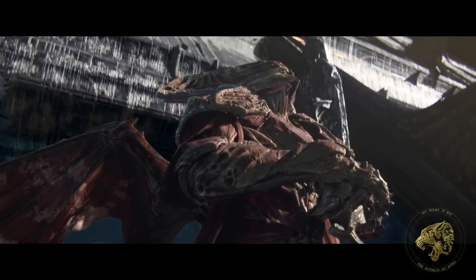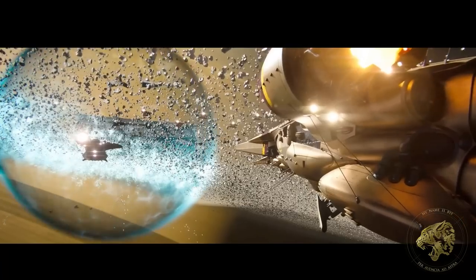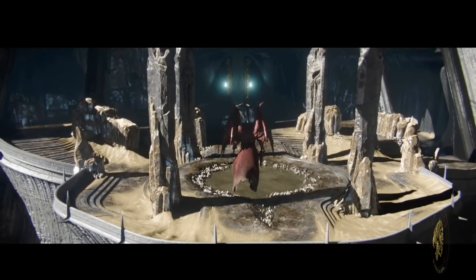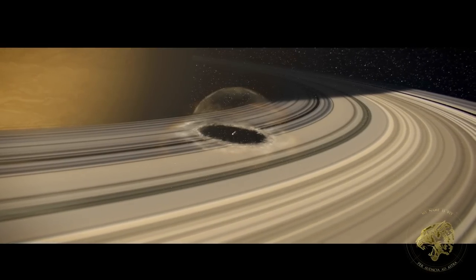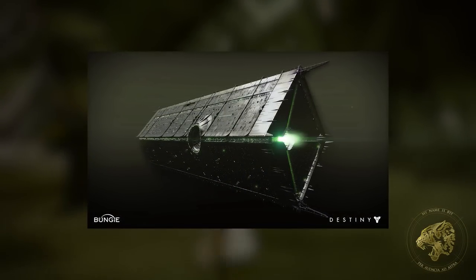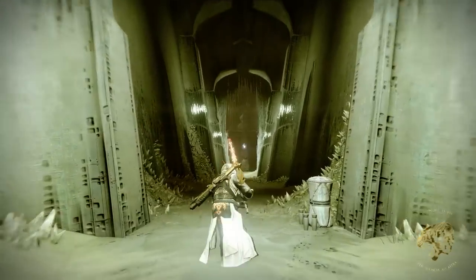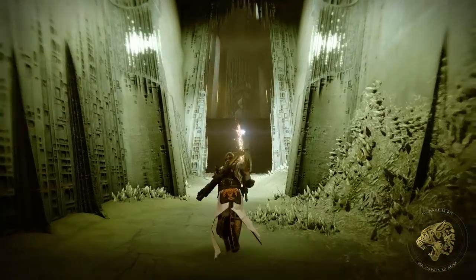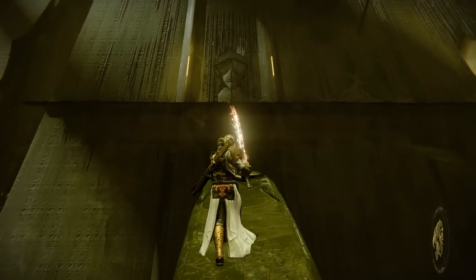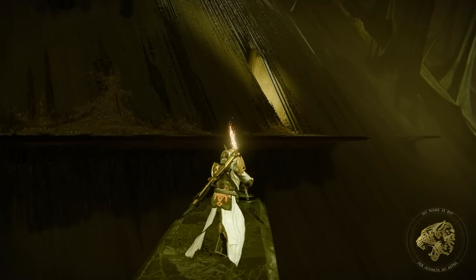We saw the devastating effect of this ordnance as it was deployed against Mara Sov and the Awoken at the Battle of Saturn — the event that saw the Taking of Mara Sov and many of her Techeuns, the destruction of most of the Awoken's navy, and the opening act of the Taken War. The Dreadnaught has such a powerful weapon because it literally is Oryx's throne world. Hive Gods have throne worlds — pocket dimensions in the Ascendant Plane carved out as they become more powerful. If you defeat a Hive God in real space, you don't really kill it; you send it back to its throne world where it recovers. To truly kill a Hive God, you have to kill it twice — once in real space and once inside its throne world.